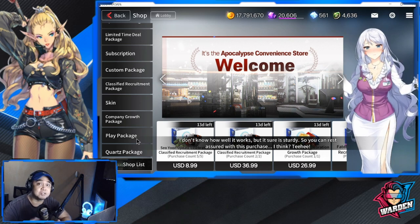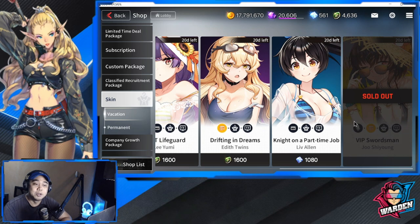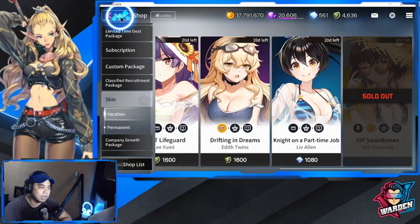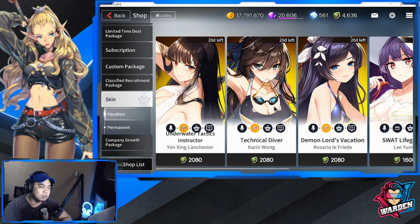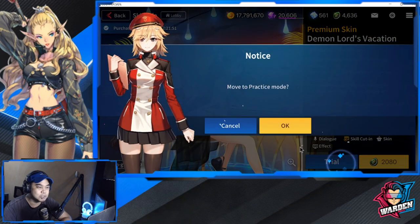Next are the vacation skins. The shop layout is still the same. We have the Juicy skin which I already own from a previous banner. Then there's Live Allen — I might get her if I have enough quartz. I'm definitely getting the Edit Twins. Definitely not Liyumi. For Karen Wong, not so sure since she already dropped previously. The two swimsuits I'm really considering are Yen Xing and Rosario — I'm going to try to get both since I have admin coins saved up. Let's do a trial first.